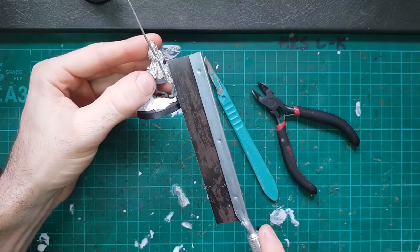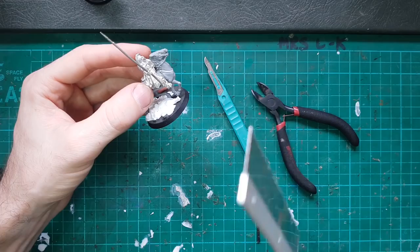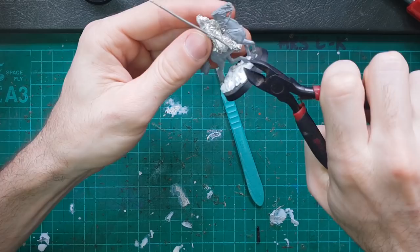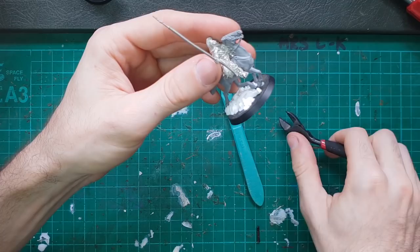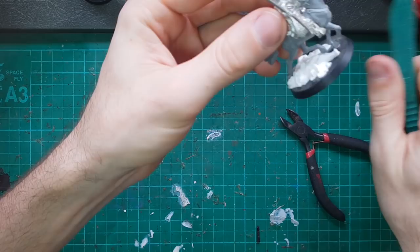I'm going to try to get a lucky little snip with these clippers, getting them in here underneath. We're not too concerned about damaging the pole - that's pretty easy to green stuff. What we don't want to damage is this beautiful detail here on the leg roll, just under the knee pad. It would have been better if he wasn't on his base for this, but that's alright.